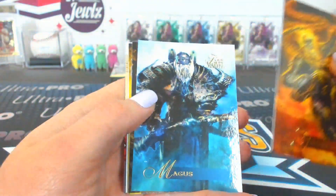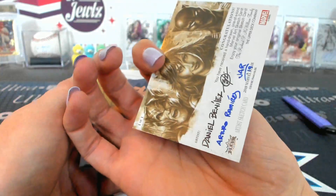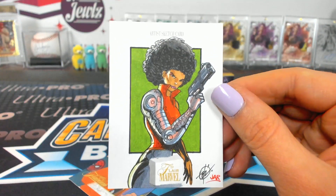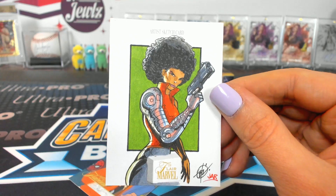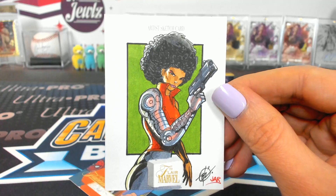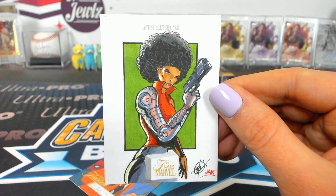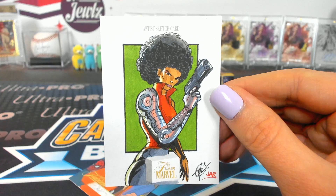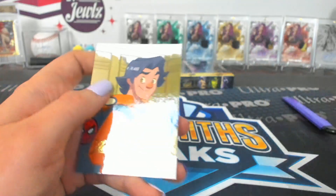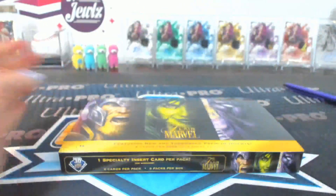Pack twenty-seven: Ghost Rider, Magus, Blade, Corvus. Who is that? Why does it have two names on it? I guess someone drew it and someone colored it. She has a robotic arm — I completely blanked out her name. It doesn't look like Domino — it's even cooler because it has the person who sketched it and the person who inked it. Shooter. That's an awesome sketch. Misty Knight — oh duh, that's embarrassing.